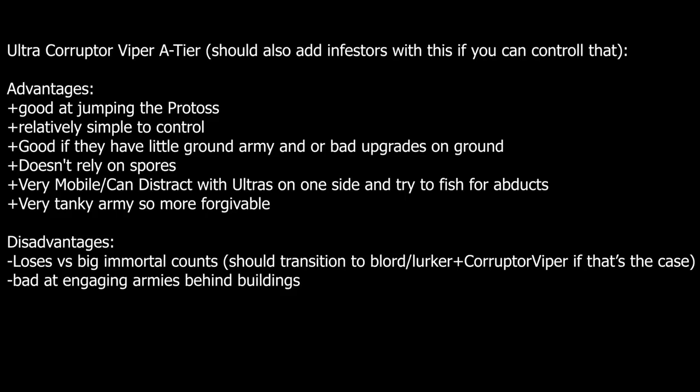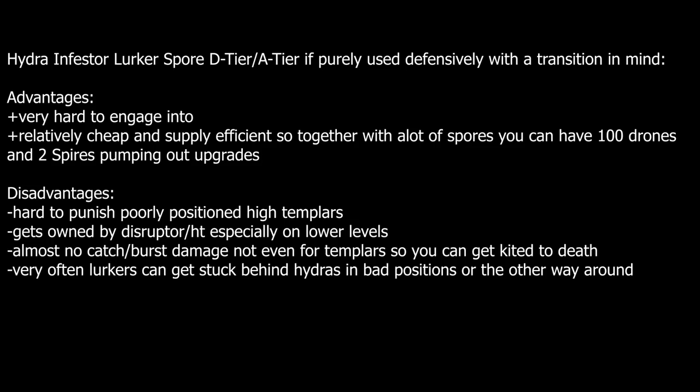Your anti-ground options are: Ultras, which are the easiest to use; Lurkers, which are a little bit trickier because you need to burrow them; and Broodlords, which are the hardest because they're relatively slow, can get caught off guard very easily, can't really retreat, and they're very expensive. So if you watch a pro game and one guy has Mass Carriers while the Zerg has only 10 Broodlords and barely any ground, that's because anti-ground is the most important part. Always rather have too many anti-ground units than anti-air units.